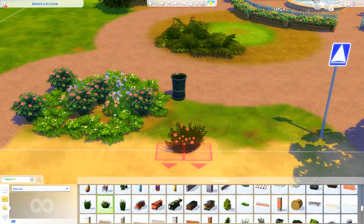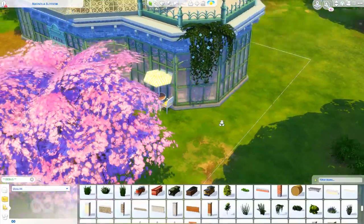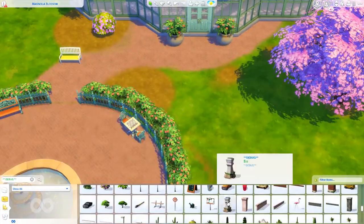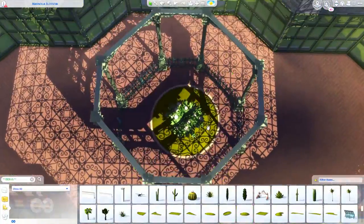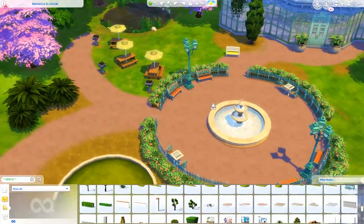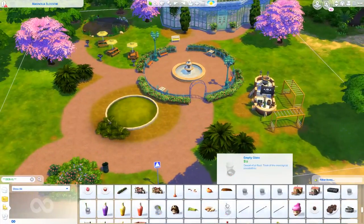The other thing you might notice is that there are chairs, tables, and things like that — those are purely decorative. They don't work at all, so everything you place is free and purely decorative with no actual function other than filling the background. But it looks really nice.